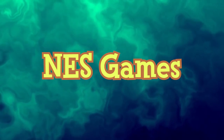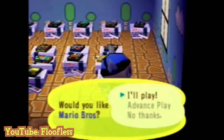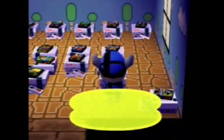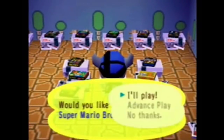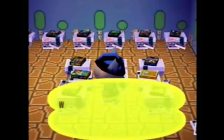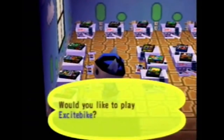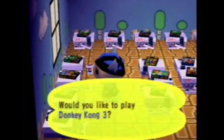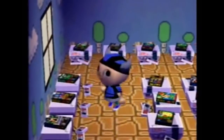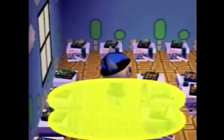NES games are furniture items that appear in Dobutsu no Mori, Animal Crossing, and Dobutsu no Mori E+. They contain emulated Nintendo Entertainment System or Family Computer Disk System games — 19 games in total. The emulations can be temporarily transferred to a Game Boy Advance for portable play until the GBA is turned off. Progress can be transferred back to the Nintendo GameCube and saved, though some games disallow saving at all.